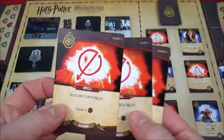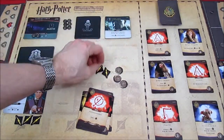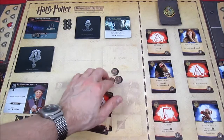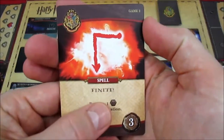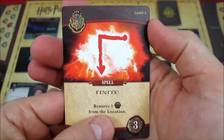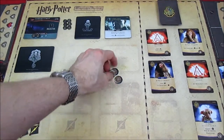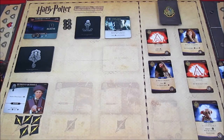We're going to draw a card. That gives us three influence total. We'll process the attack, so Quarrel now has five attack against him. We have three influence and we're going to buy the Finite spell — remove one evil influence from the location — for three influence. We collect that into the card pile, and that basically processes the end of the turn. Harry shuffles his cards and draws five new ones.